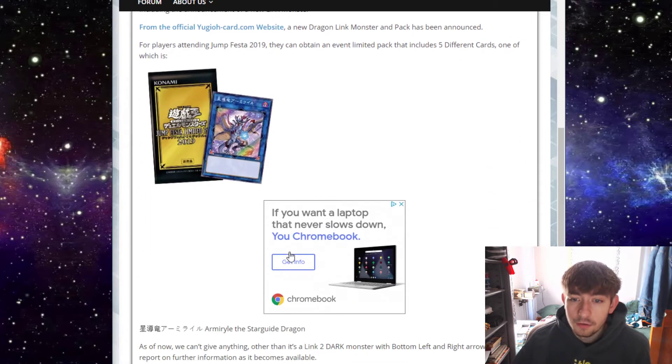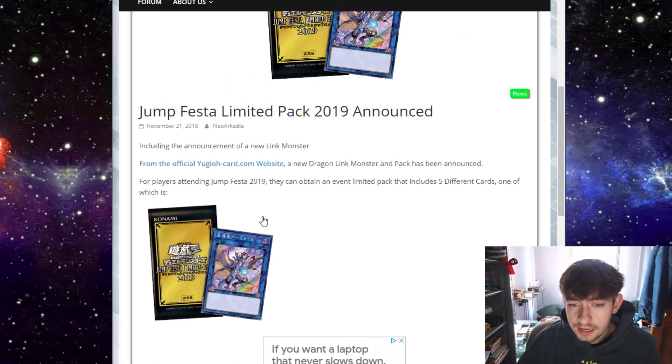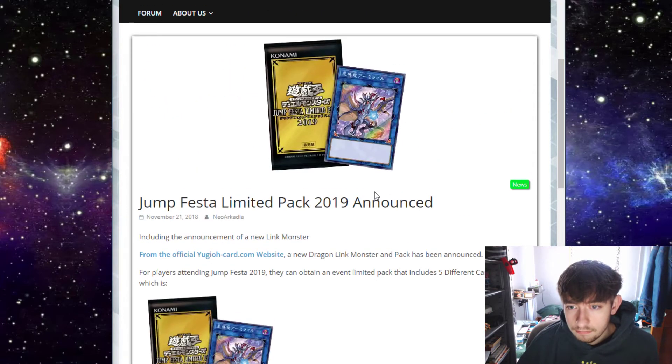I think it's just exciting that we know it's coming, because Dragon is one of the most supported archetypes of all time — has a ton of generic support, so even a semi-solid generic Dragon Link monster could really boost any type of Dragon deck. The name of it is Armurel the Starguide Dragon. It's a Link 2 Dark monster with bottom-left and bottom-right arrows, and the Yu-Gi-Oh! organization will release more information as it comes.